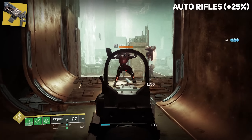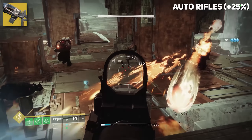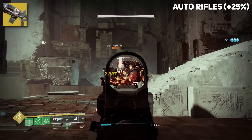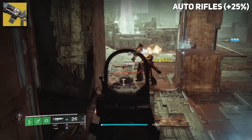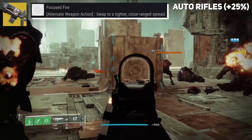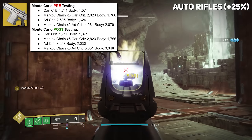Moving on to Cerberus +1: it's a little different because it's just a weird gun. We really needed to do a damage phase comparison pre- and post-. But considering Cerberus is an Auto Rifle, it should definitely be getting that 25% damage buff, including its Exotic perk which pretty much turns it into a shotgun. Monte Carlo also saw a buff in its damage, ramping up even at Markov Chain x1 through x5.